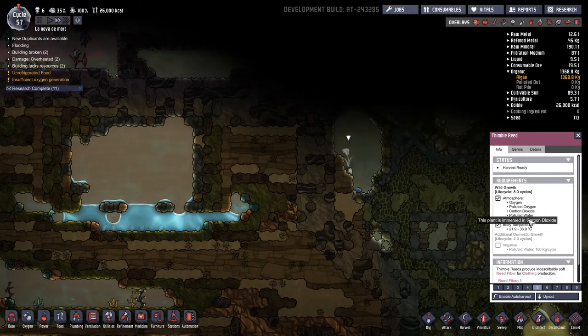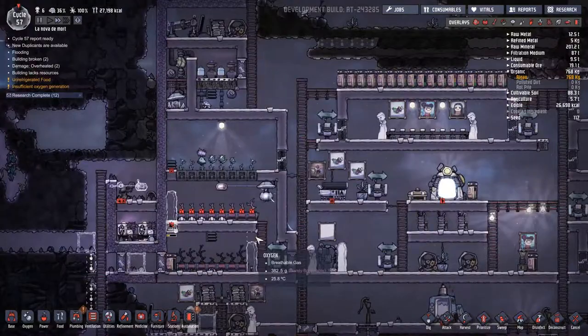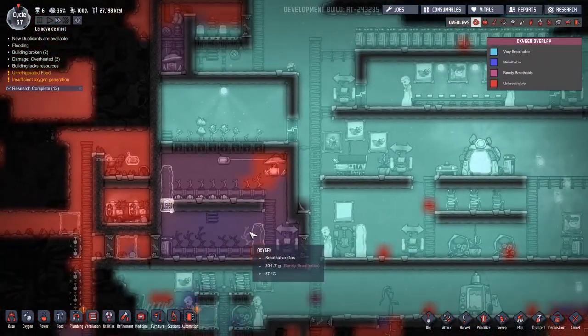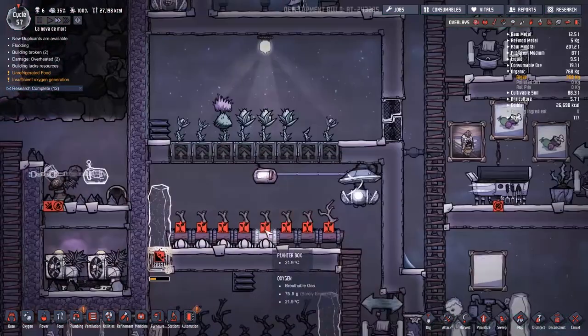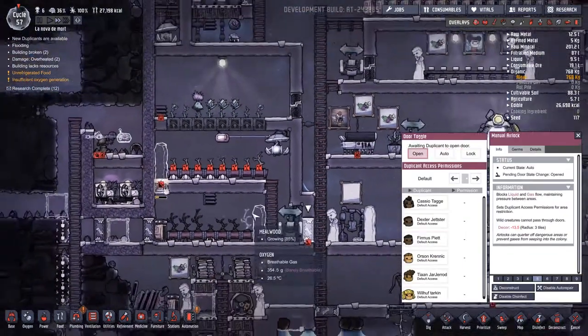What does the thimble reed want? Just the temperature and a little bit of irrigation for domestic growth. We can do that. Polluted water — even better, we can do that. Okay, I seem to have run into a small issue here — it's an issue I could have predicted. We're actually pulling a vacuum here, which means all this has lost pressure. I can try just opening the door for now and see what happens.